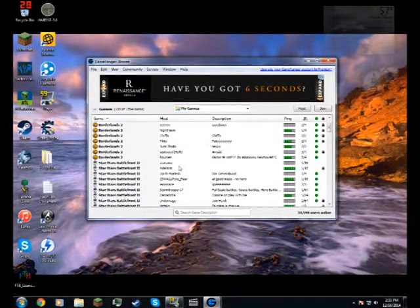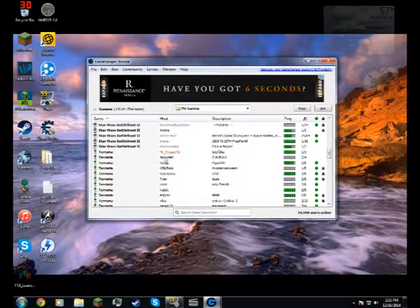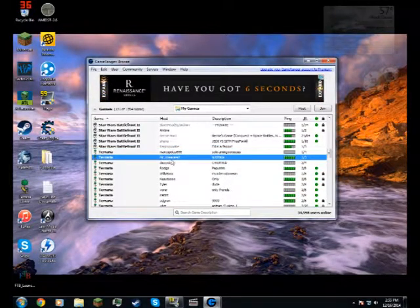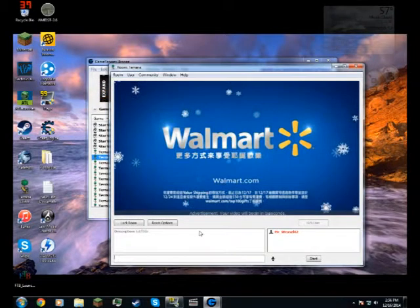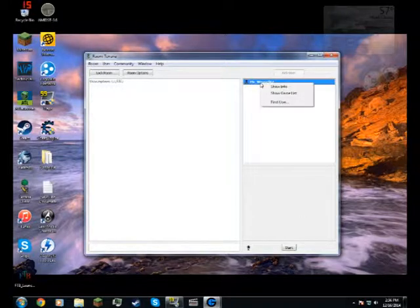The easiest way for them to find you is to go into the server list and find your name under Host, and then you'll double click that and you'll join it. It'll bring you to here, and then what you can do is click on their name on the side, right click, and there'll be an option for Add Friend.